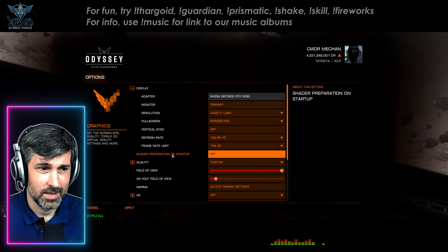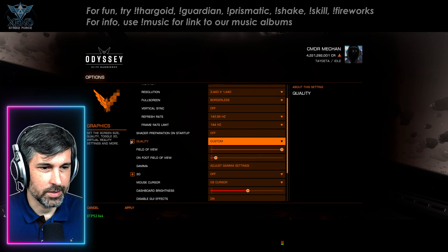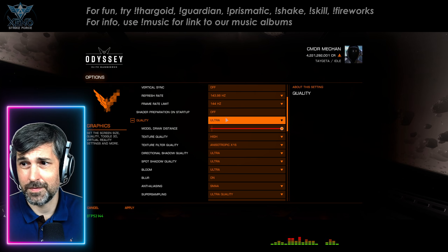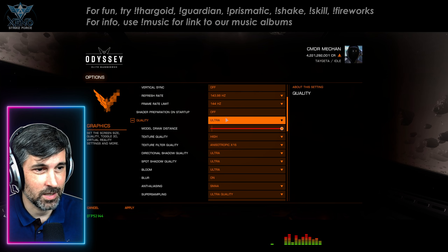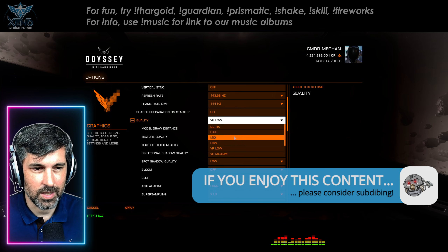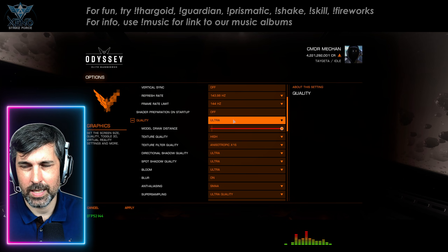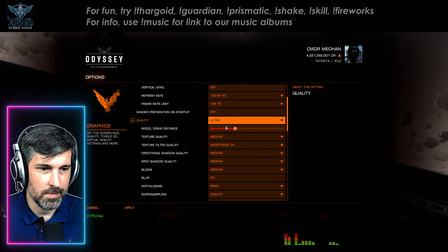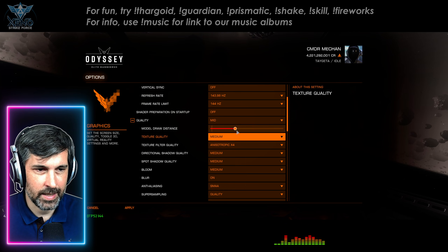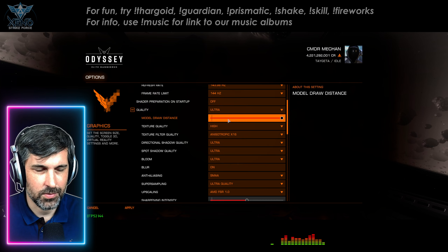Shader preparation at startup doesn't matter much — it's done once when you update drivers or the game updates, so you can safely leave this off. Now to the part that matters most: quality. Quality has a number of preset settings, but the funny thing is these aren't that great, so we'll get to that in a moment. You can select ultra, high, mid, or low, plus VR settings designed for lower latency. I'd assume most people will be playing somewhere between mid and ultra.